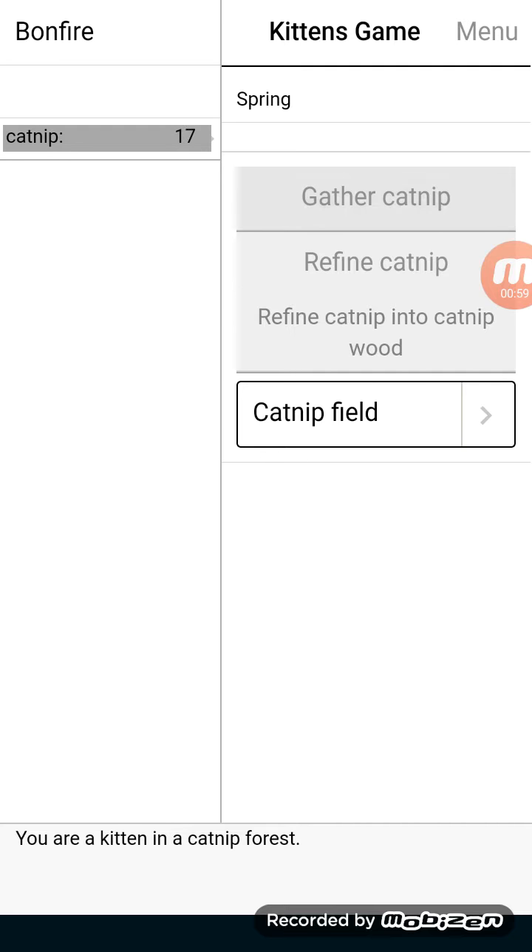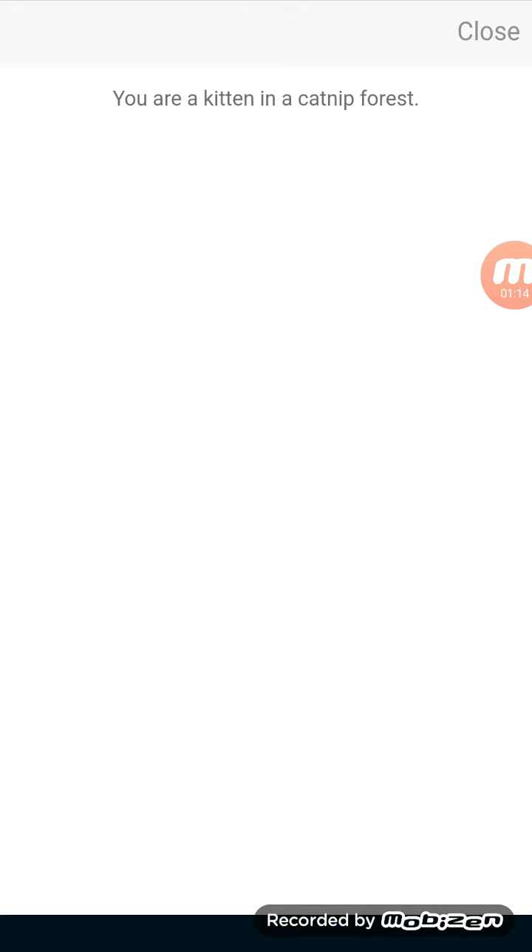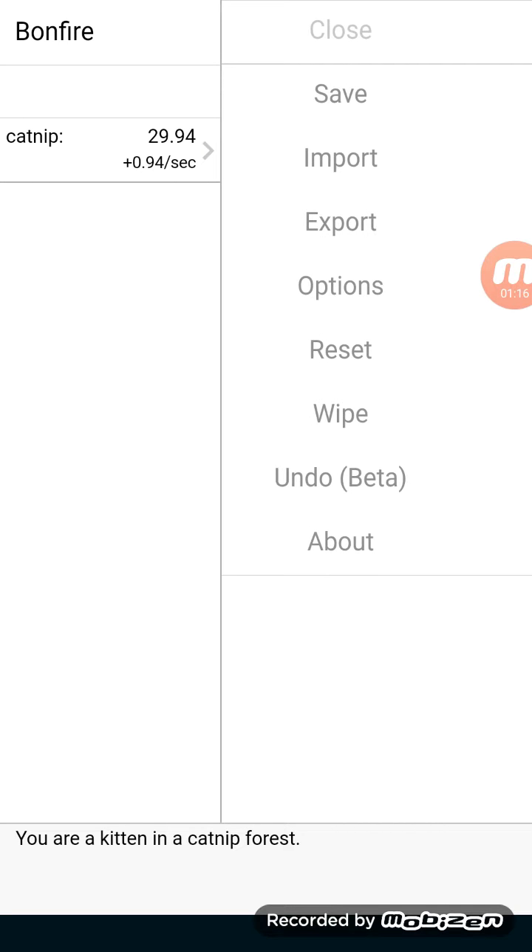Gotta click it a million times. The catnip field - look at that, to your left here you shall see that the catnip fields are producing catnip. And look down here at the bottom - getting into the catnip forest. Alright, let's change something real quick.